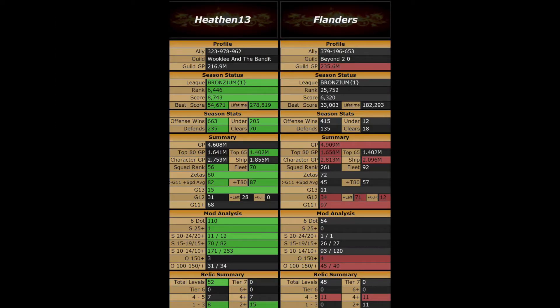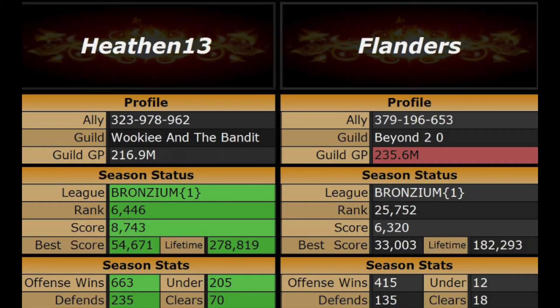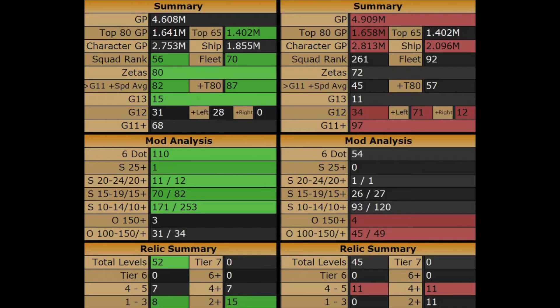You can see that I have more of the green on my side so I have an advantage, but let's dig in deeper to the stats. As far as grand arena goes, I have a clear advantage on all of the different metrics — offensive, defensive, undersized defense — but when we look at the analysis of our rosters, he has a 300,000 GP advantage overall as well as a slight advantage on top 65.